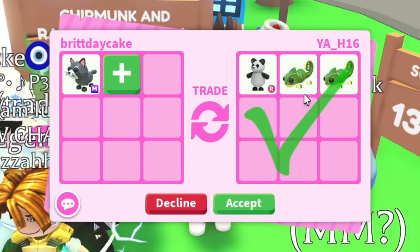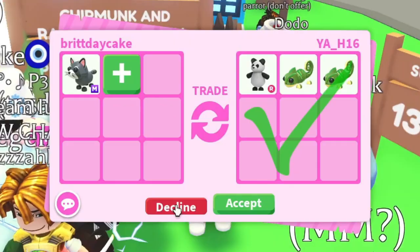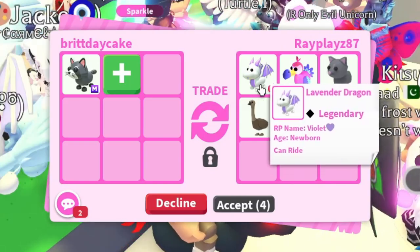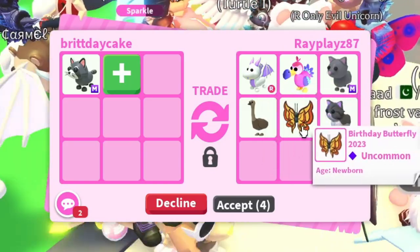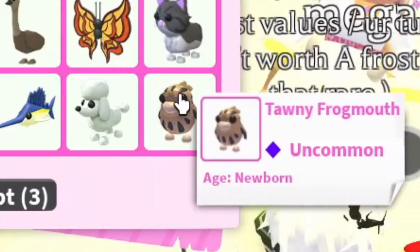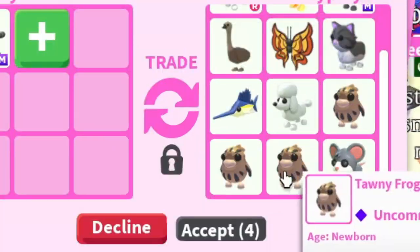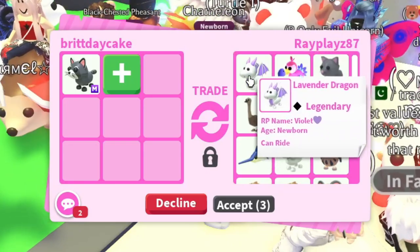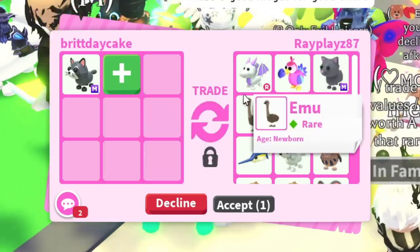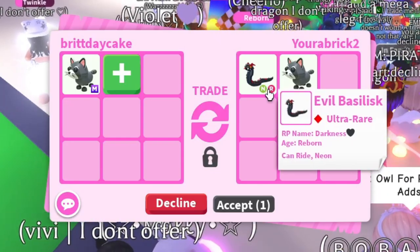Now we have a ride panda — no thank you. I do love the name of their chameleon, 'Cucumber Legend' — that is iconic. But I'm still not gonna take it. I actually really love the lavender dragon. They were such a limited pet — you only got it for having the DJ game pass that they removed. But after the lavender dragon it kind of goes downhill. Not the tawny frog mouth — they put two of them! I'm not really interested in anything other than the lavender dragon, and I don't think that's enough for a mega raccoon.